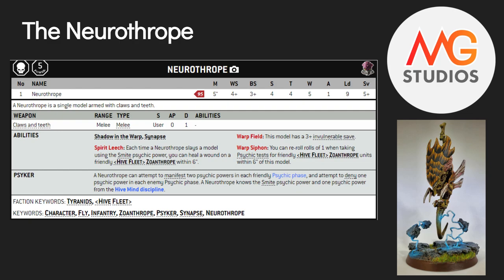Some other abilities: Spirit Leech — each time a Neurothrope slays a model with Smite specifically, you can heal a single wound on a friendly Zoanthrope within 6 inches. That does include himself, so he can heal himself or another Zoanthrope. It doesn't come up as much as you'd think. Healing himself comes up more than healing Zoanthropes — Zoanthropes are often either on full wounds or dead. It sounds really good, and it is good, but it just doesn't happen all the time.